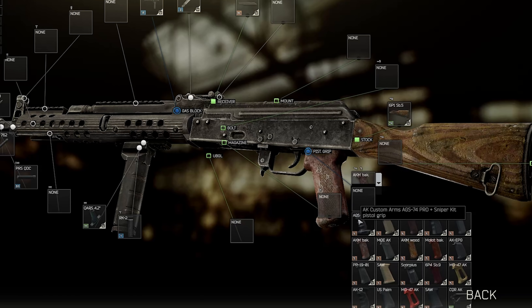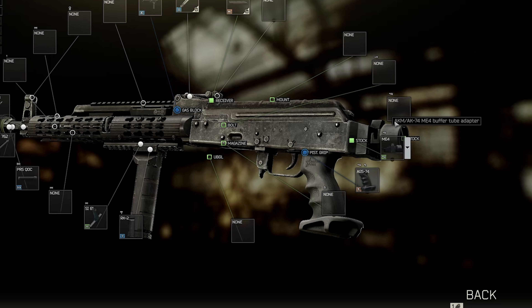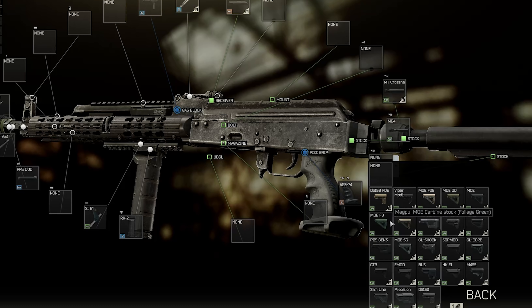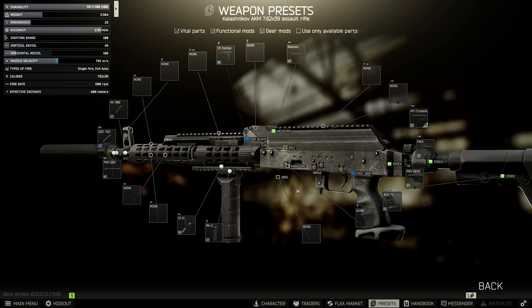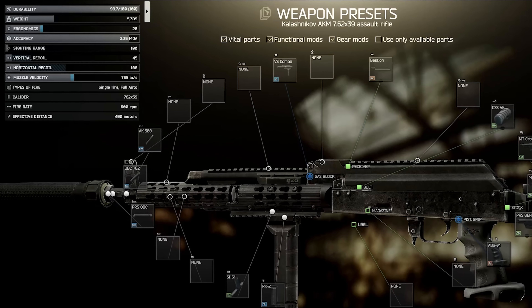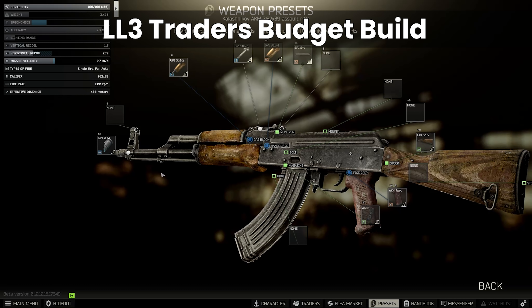Let's get rid of the mag for now. For the pistol grip we'll put this on, and then to get the minimum recoil — it's a bit silly because it isn't really worth it — we use the ME4 buffer tube adapter, inside that the Mesa Tactical Crosshair Hydraulic Buffer Tube, and over the whole thing the Magpul PRS Gen 3 stock. Remove the rear sight, put on the bastion cover, and add the knurl charging handle. That gets you to 28 ergonomics and 45 vertical recoil.